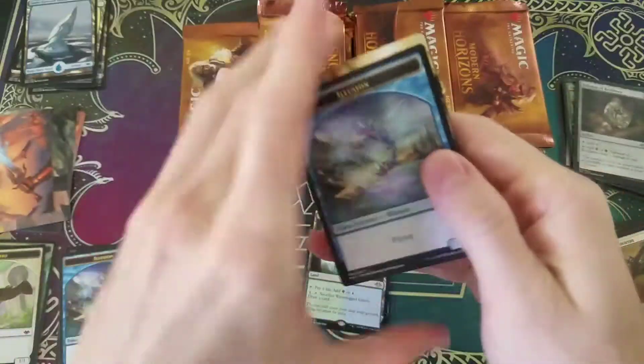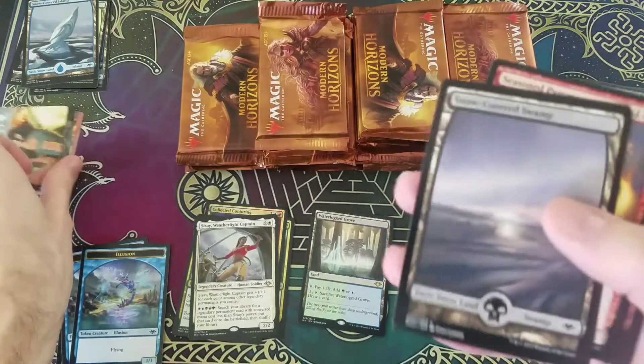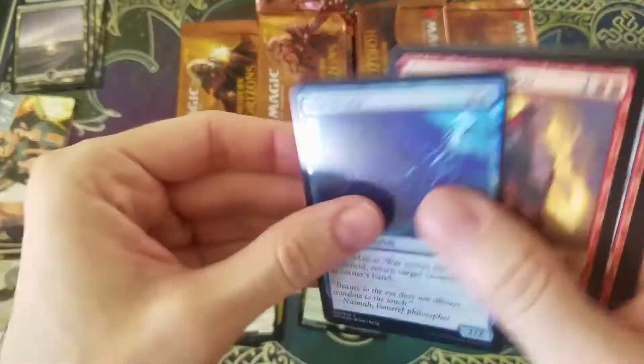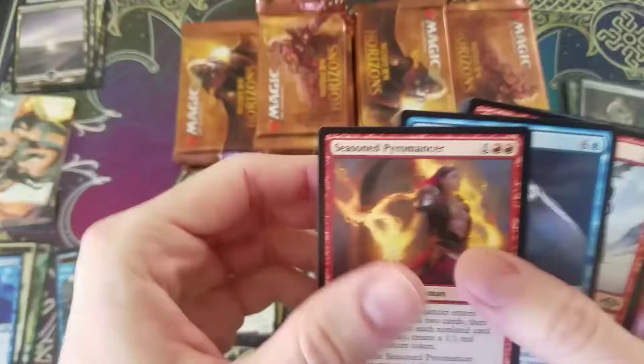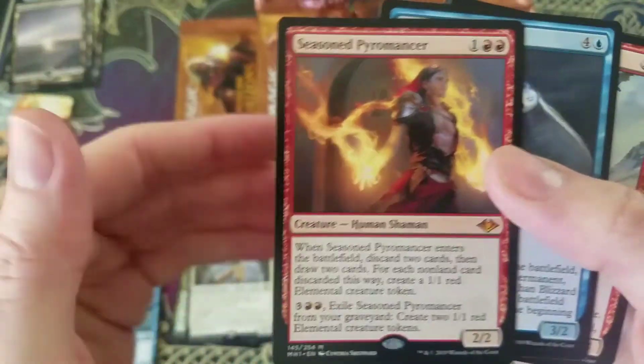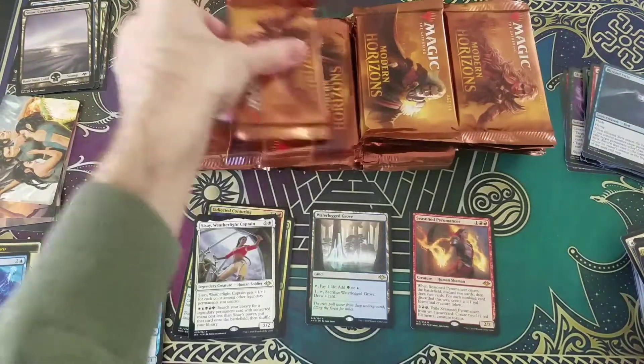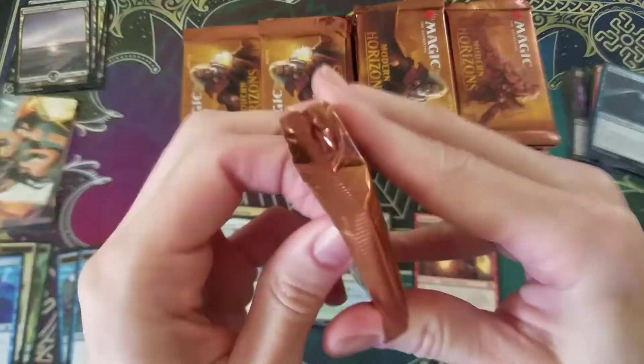I kind of don't like talking about the price because it doesn't age well — whatever it's worth now is definitely not what it's going to be worth in a couple weeks. So foil Mana Will Work — cool. Oh yes, the Seasoned Pyromancer! One of the big cards in the set. There he is. Very nice, just making an appearance. Welcome, Seasoned Pyromancer.